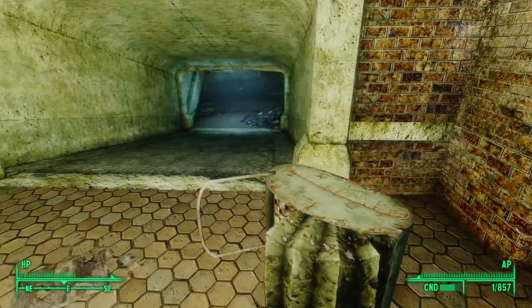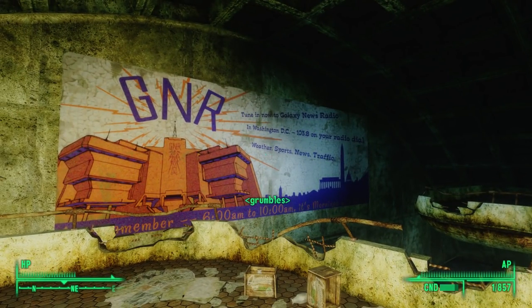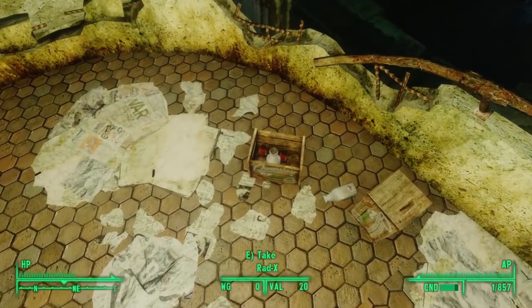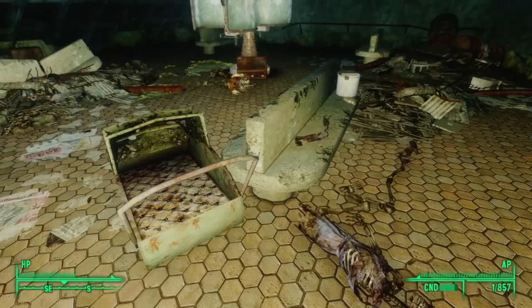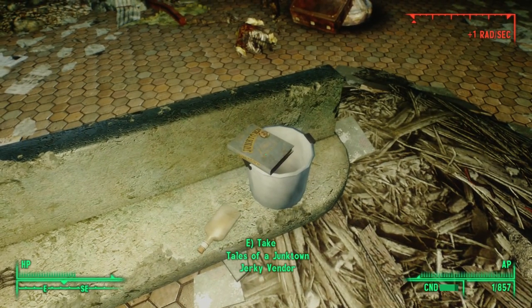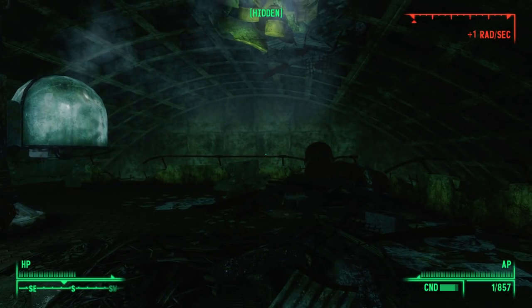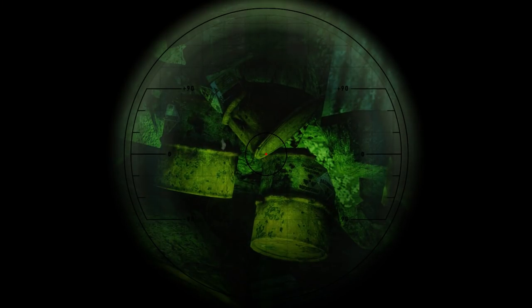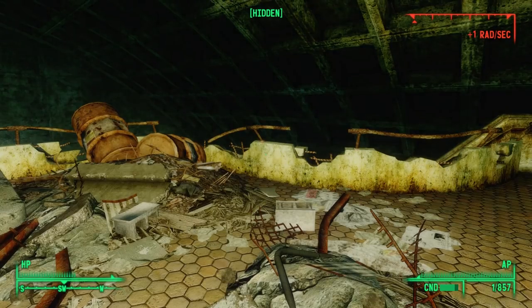We loot a teddy bear on the ground for Little Marie, then head down into the station proper. On the wall is a big sign for GNR — Galaxy News Radio, 103.8 FM. In a box next to the sign are two bottles of Radix, and on a bench near a baby carriage we find a stew pot with a copy of Tales of a Junktown Jerky Vendor on top. On the ceiling we notice something strange: a whole bunch of irradiated barrels, glowing green, are peeking out from the ceiling.